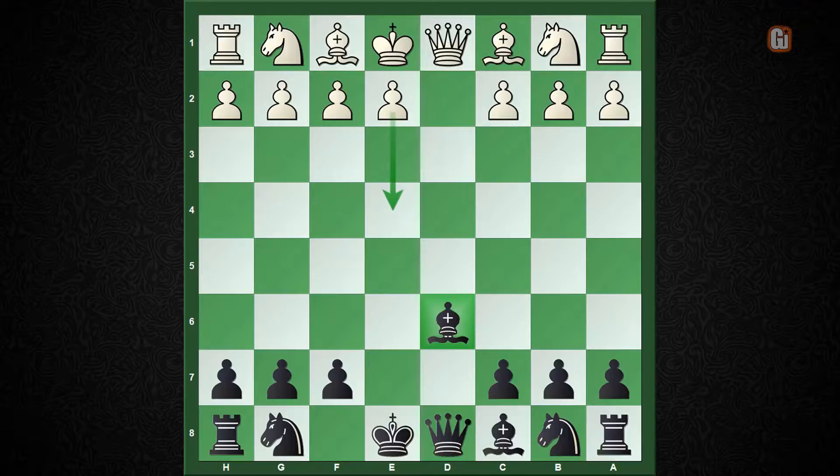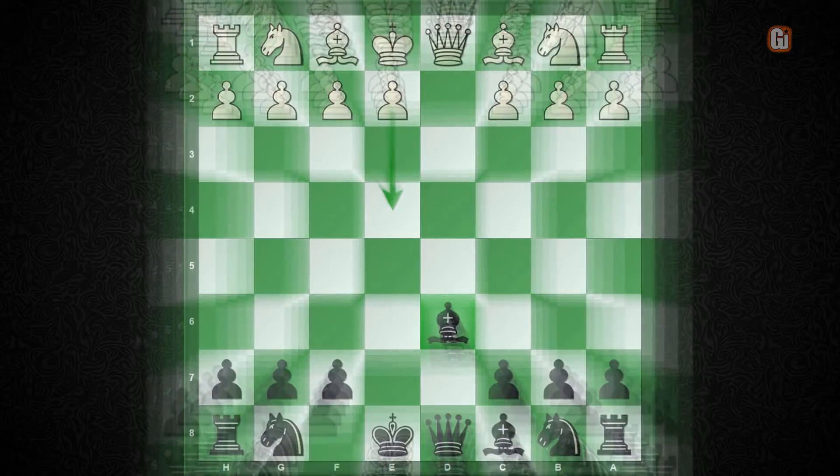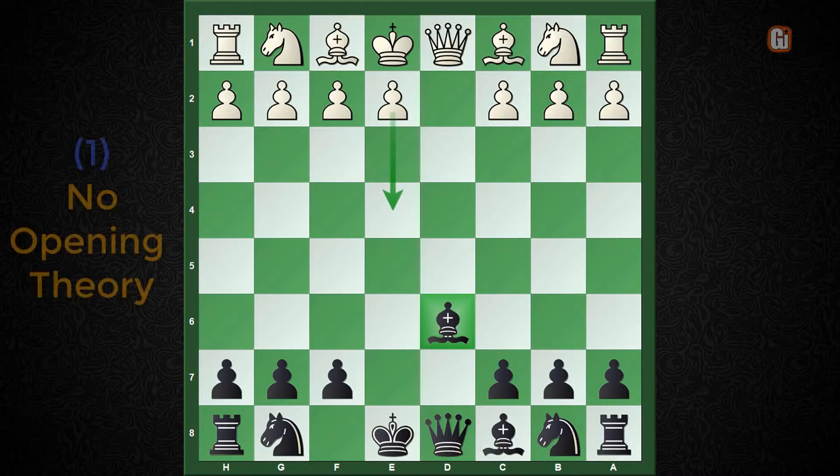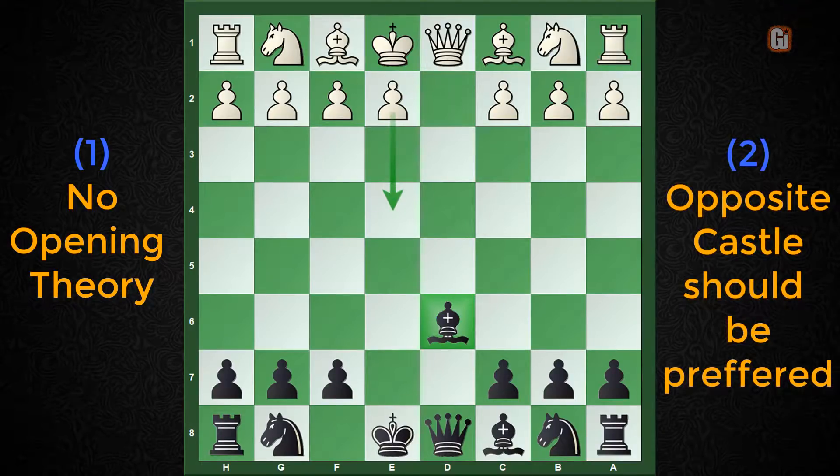If you haven't checked it out, I recommend my first part where I cover the same setup against e4. Now I want to stress two important points: number one, there is hardly any theory in this opening, so you and your opponent are thrown to their own resources right from the opening. Number two, just like the e4 lecture, the overall aim for black is to castle on the opposite side and launch a devastating attack on the white king, compensating for the extra pawn deficit.